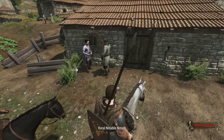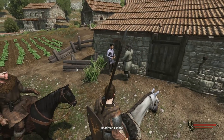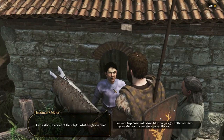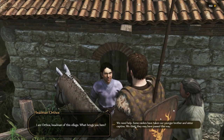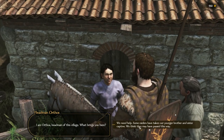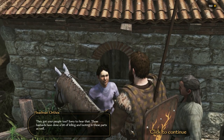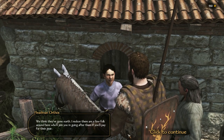Using WASD, let's hit Alt again to find that guy. I'm Orthos, head man of this village - what brings you here? Well, we need help. Some raiders have taken our younger brother and sister. We think they may have passed this way. Sorry to hear that - those bastards have done a bit of killing and looting in these parts as well. We think they've gone north.